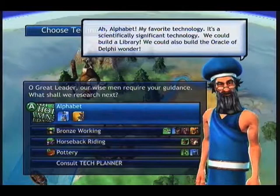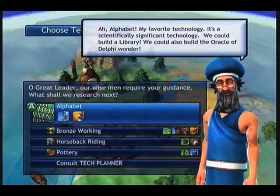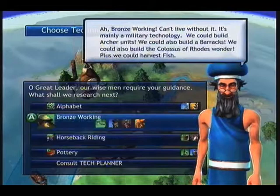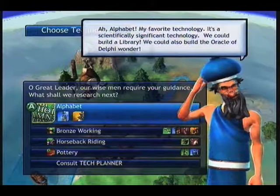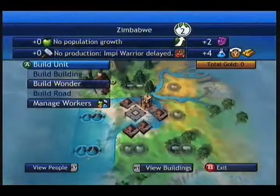Alphabet! My favourite technology — it's a scientifically significant technology. We could build a library; we could also build the Oracle of Delphi Wonder. You get double science from the library. You get archers from bronze working, horsemen from horseback riding, and temples from ceremonial burial. So if you want to go for a cultural victory, you pick this one; military, you pick that one; scientists pick that one. But the best way to victory for any method, even conquest, has got to be science. So let's save up for this alphabet.